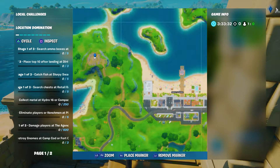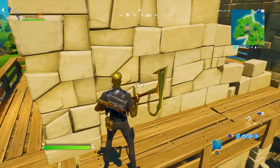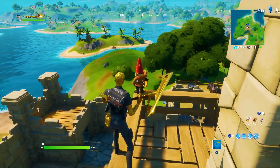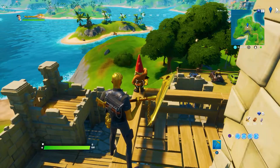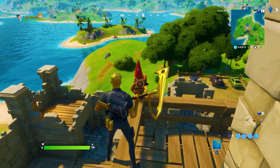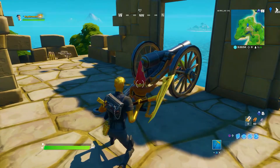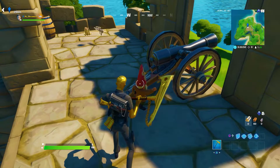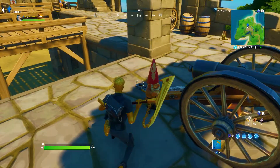Gnome location number four is if you carry on up the stairs from where location three was — you will find the gnome standing on top of the balcony, looking across at the other islands. Gnome location number five can be seen next to the cannon; he is ready to fire it, and you can find him right here.